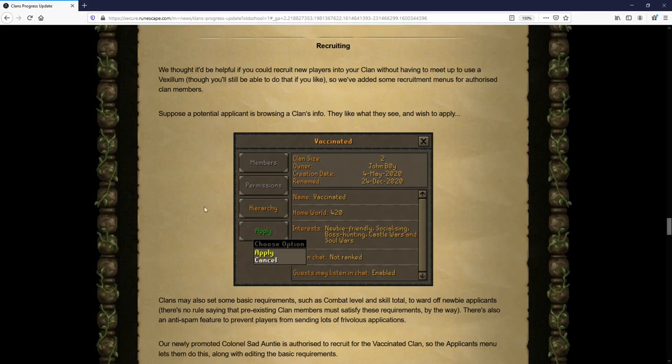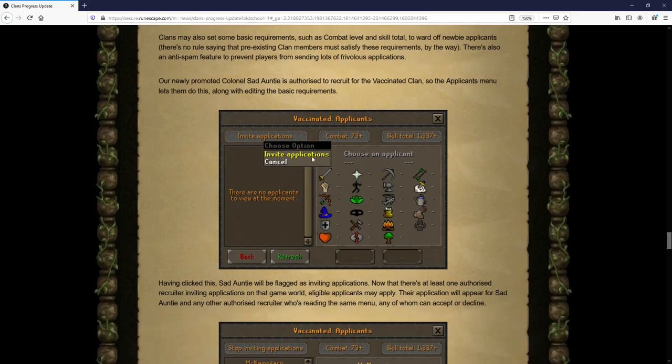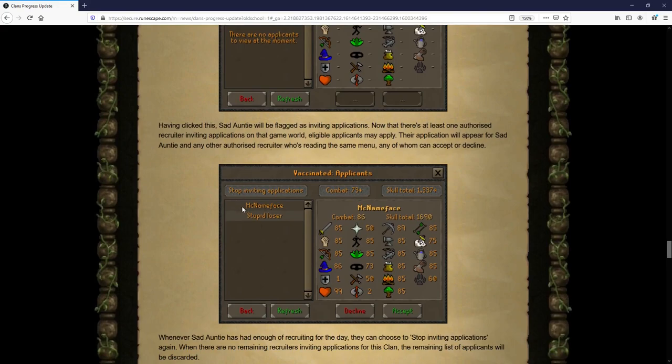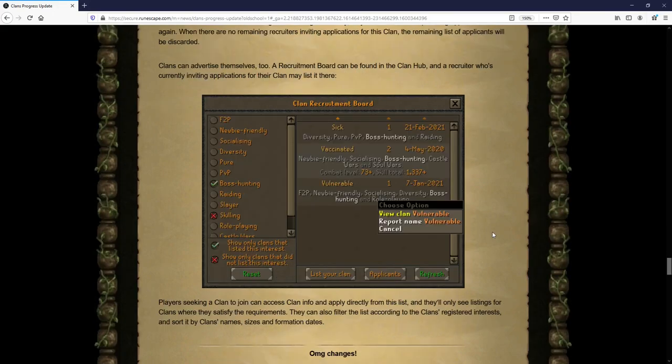Next up is recruiting. On screen is an example of a recruitment board post from a clan, showing the clan size, owner, creation date, name, home worlds, and interests. From the clan's point of view, you can invite applications, and once applications come in you can see the individual's combat level and all their skill levels. You can also set requirements for total level and combat level prior to applications.